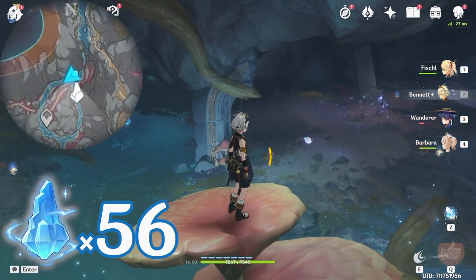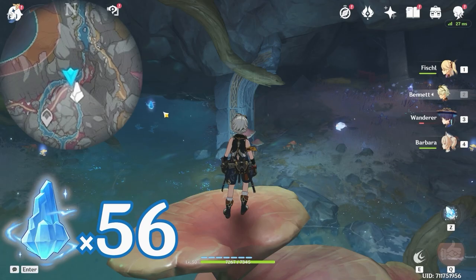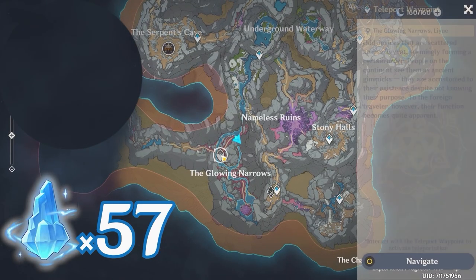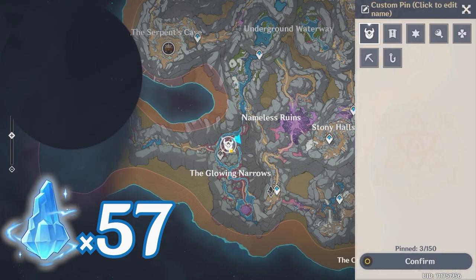Then turn towards south, downward on the minimap. This one is on top of the water. If you have unlocked this waypoint, you can teleport there and skip ahead. Otherwise, you can go along this path and unlock it.